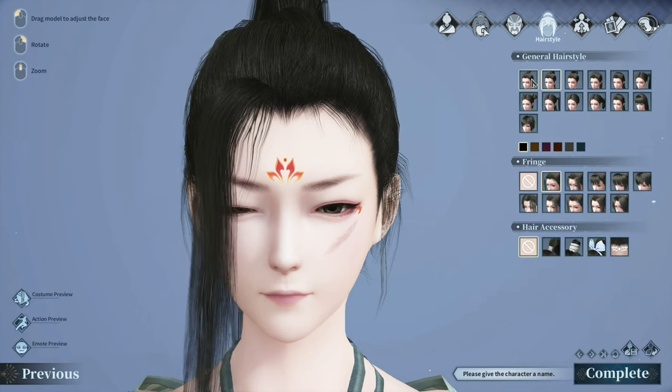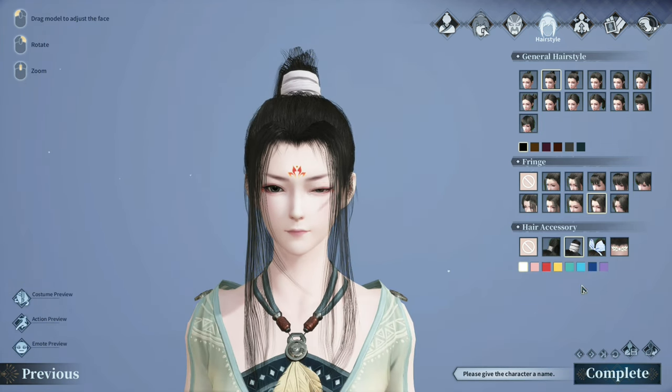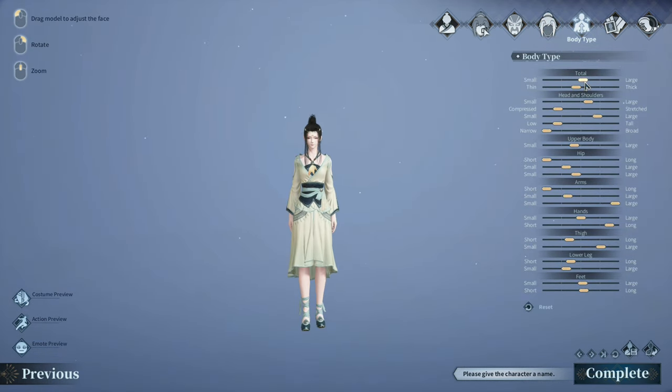Now the hairstyle — about 12 hairstyles available. And there's a hair accessory option too. Let's zoom out so we can see the hair accessory. Then body type — that's the height slider, and we can make her thicker or thinner; let's be in the middle. We can change the head, shoulders, upper body, hip, arms, hands, thigh, and lower legs.